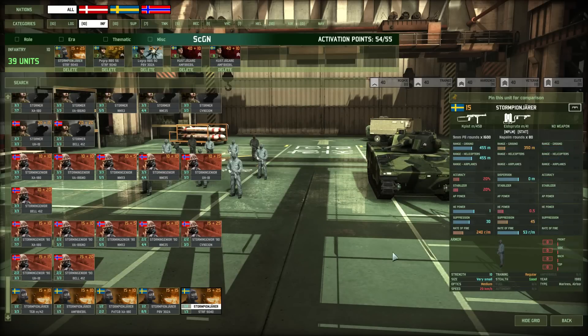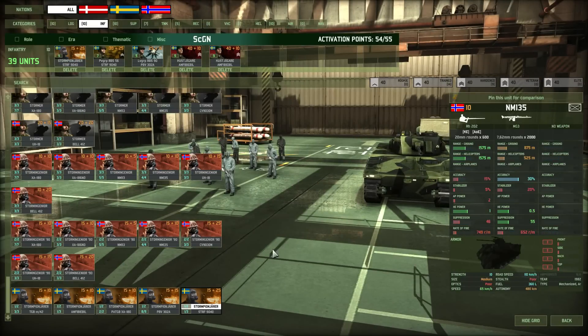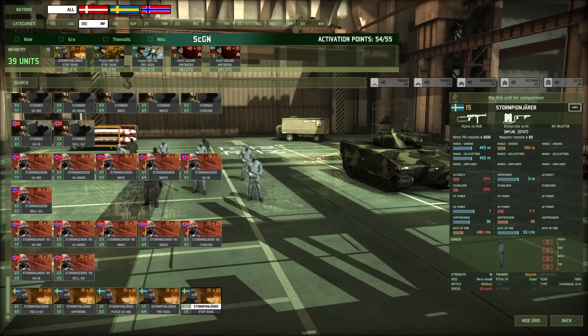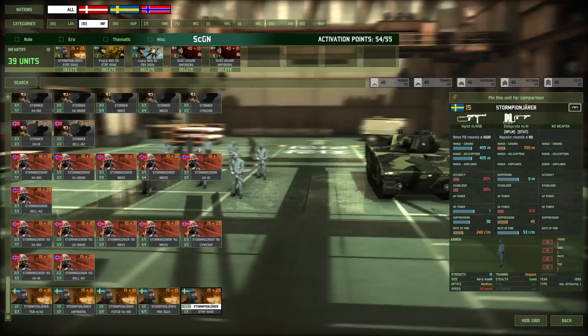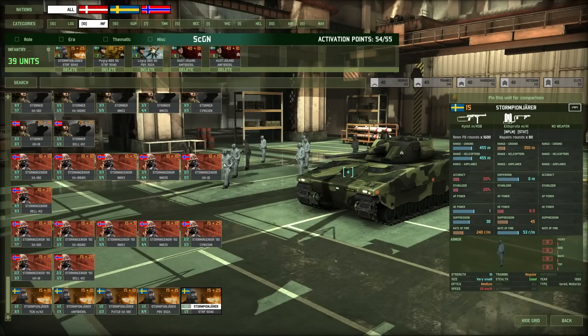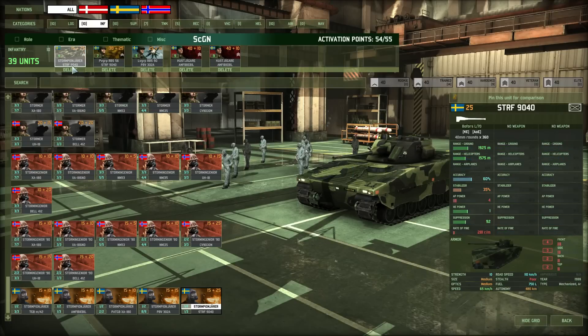For infantry, I have Storm Pioneers who have flamethrowers used in static mode, making them very useful to clear towns. I pair them with the STRF 1940, which is a really good APC. This APC has a 40mm cannon, making it very effective at killing lightly armored vehicles as well as tanks on the flank or at close range.